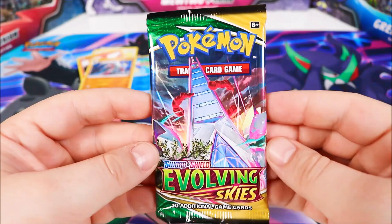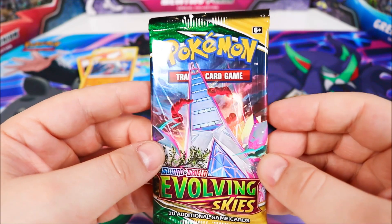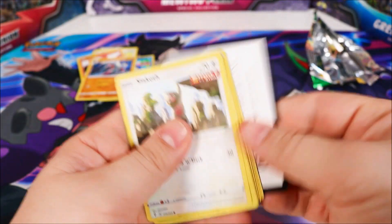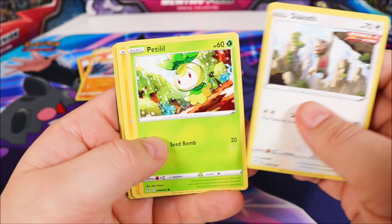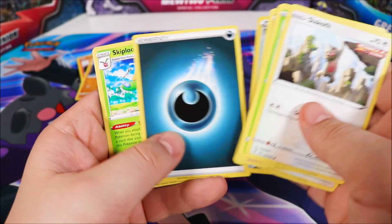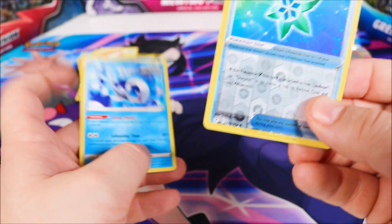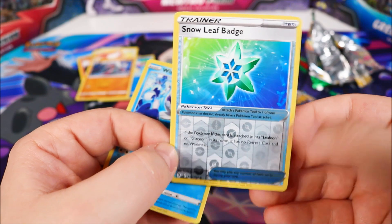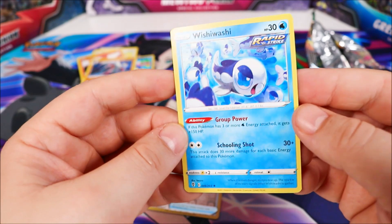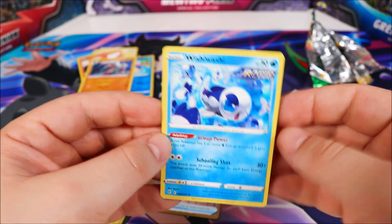Next up we have an Evolving Skies pack, which is the most recent release of the Pokemon card game. Our Reverse Shiny was a Snow Leaf Badge — it's not a great Reverse Shiny, but you know, can't win them all. And our main Rare was a Wishy Washy, a regular version Rare. So far, no Shinies for us.